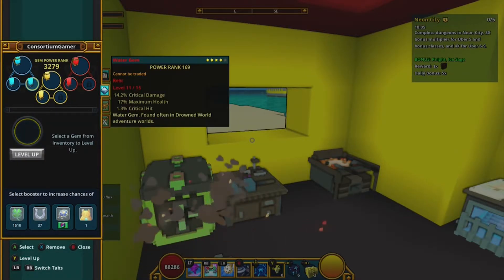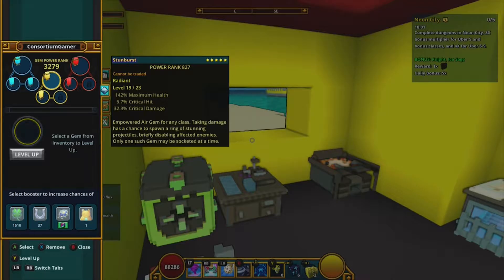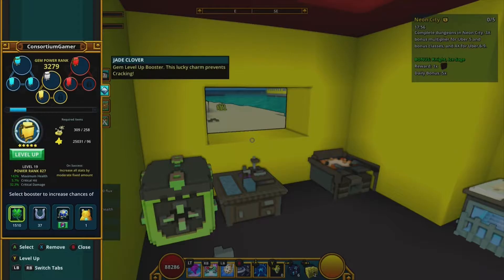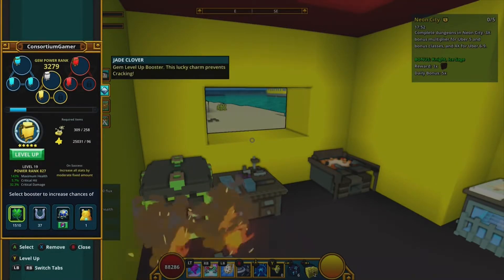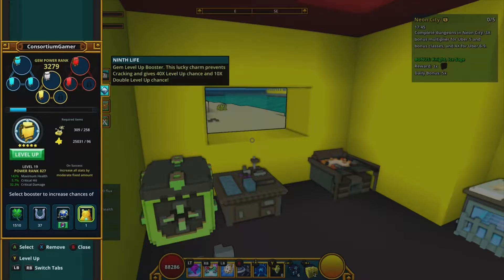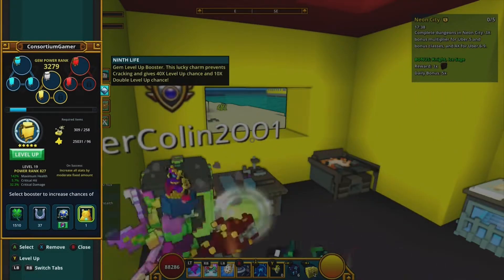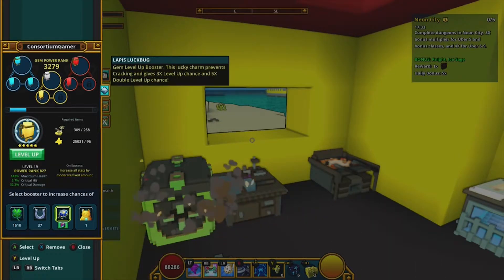When leveling up gems, if a gem is in your inventory you can level it up. Just equip it, hit Y, go down, and pick a booster. Each booster is more rare — I'm saving my rarest booster for my class gem, which is supposed to be the most powerful gem when you hit power rank 5,000. The ninth life booster and Lapis Luck bug all prevent your gem from breaking during upgrades.